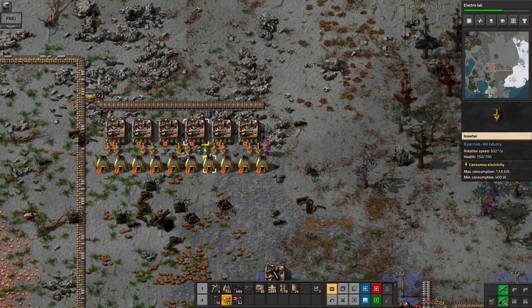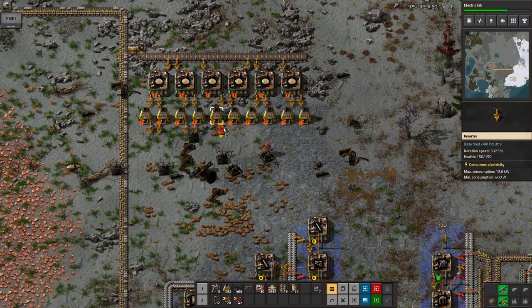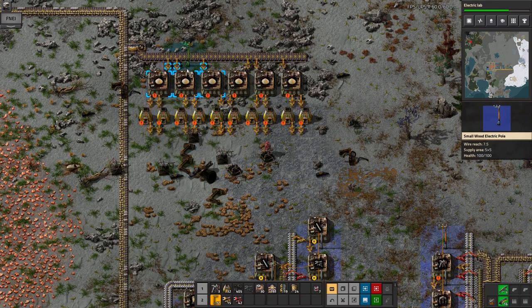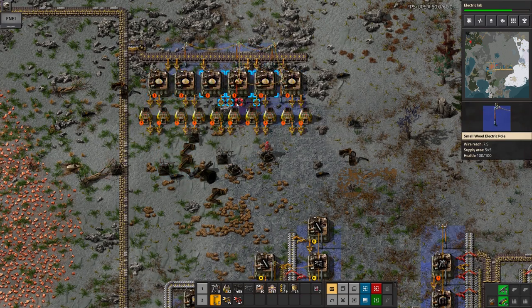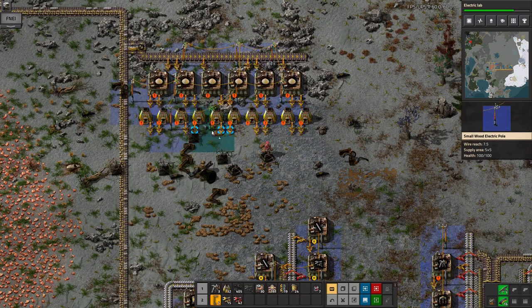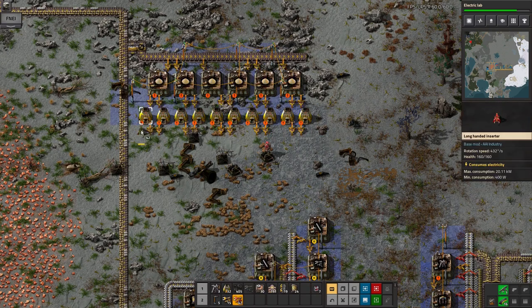The crushing is about three times as fast as the smelting, which is a bit of a shame, because without going to weird lengths like I did with the circuits there isn't really room to get enough furnaces in along the row. But I've decided that assembly machines are cheap enough that I don't really care if they're not working absolutely flat out.